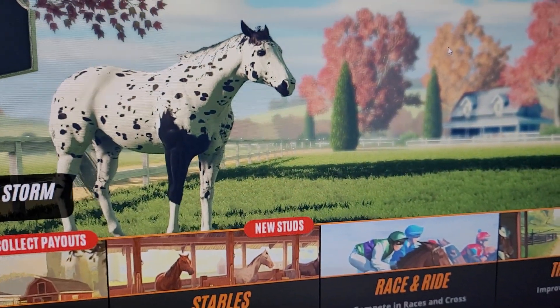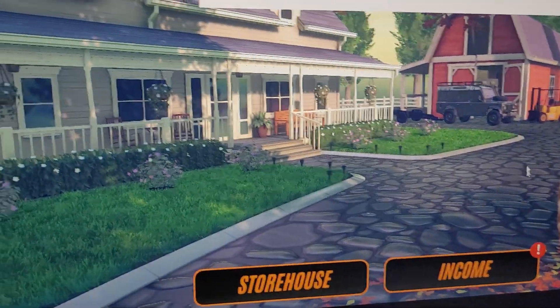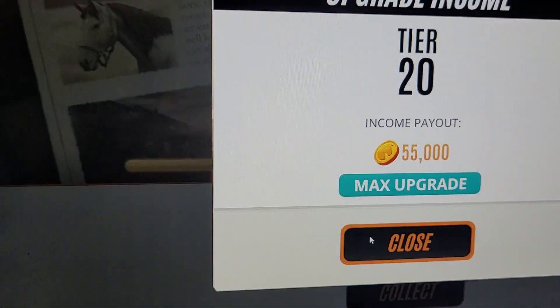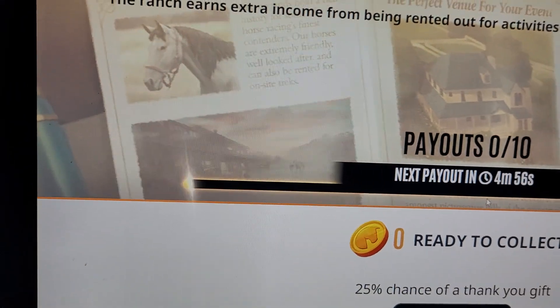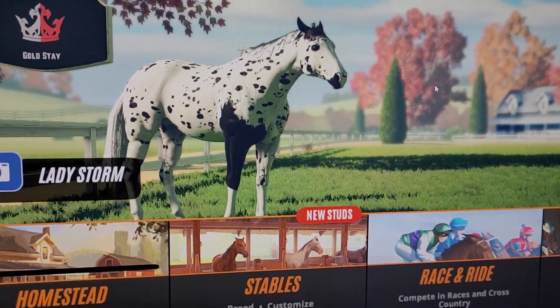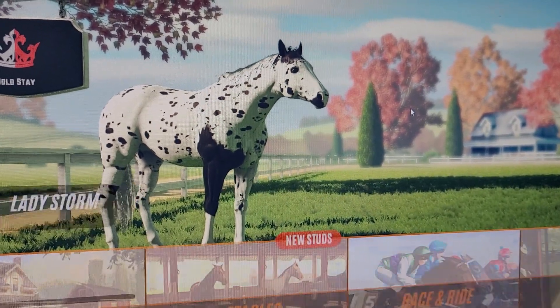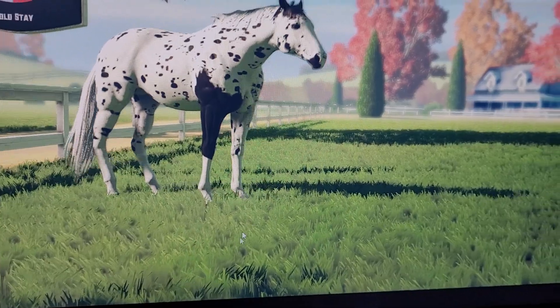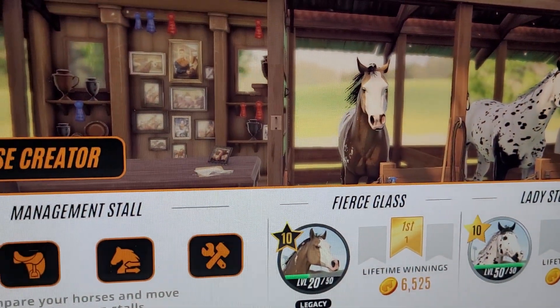So probably what I'm gonna do — let me get my payouts real quick, I forgot to do that. Never mind — I forgot my upgrade was at max. Okay so now I got 2 million. What can I do with that? Let's just breed her and see what she gives us, and then I'll probably end the video.